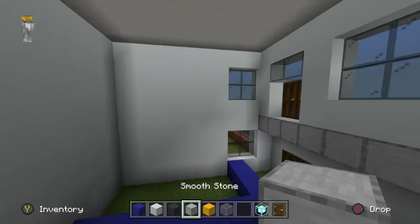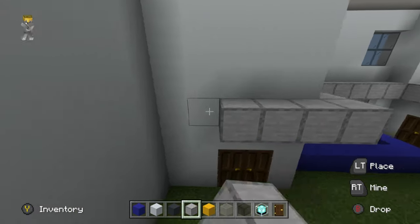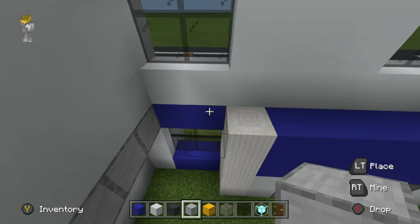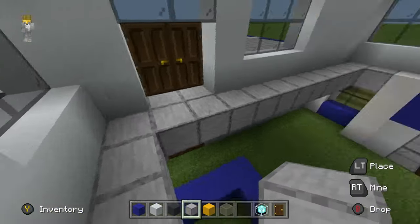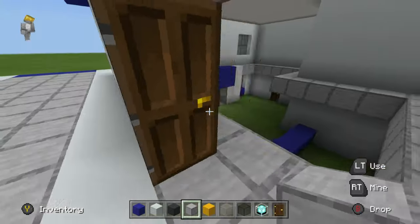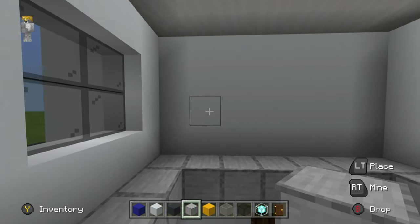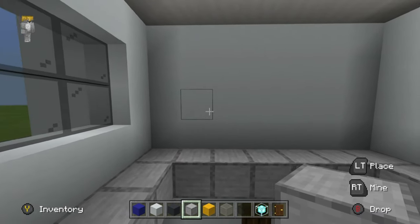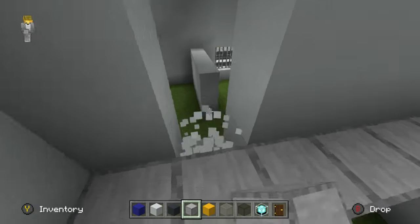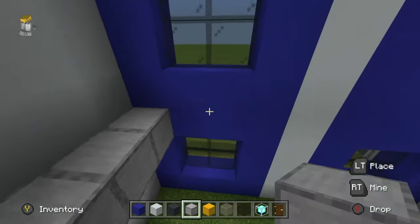Bear in mind that the row of smooth stone placed earlier is going to extend through the entire building. I'm going to do a little outline for it now to give a good representation of where the floor is going to be. We're going to have two different rooms up here: the left room is going to be an interrogation room, and the floor will be smooth stone as well.